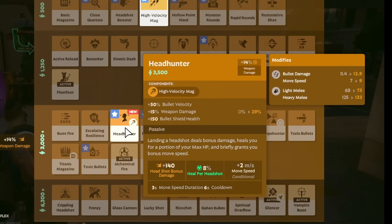We get a new item called Headhunter, which is an upgrade from High Velocity Mag at 3,500 souls. It provides 50% bullet velocity, 15% weapon damage, and a 150 bullet shield. Landing a headshot deals bonus damage, heals you for a portion of your max HP, and briefly grants you bonus movement speed — that's 140 extra damage, 8% heal per headshot, and 2% movement speed with a 3-second duration and 6-second cooldown. In a way, this is also an upgraded headshot booster, even though that's not required for this item. Very interesting design — I think this might be quite popular.